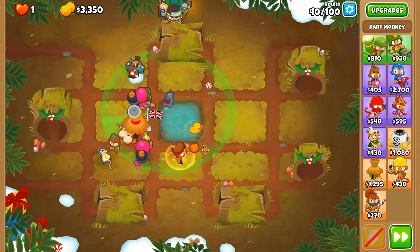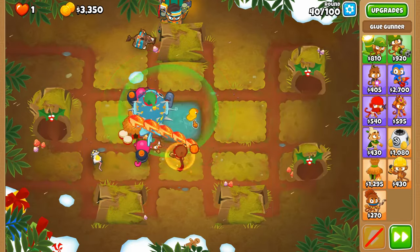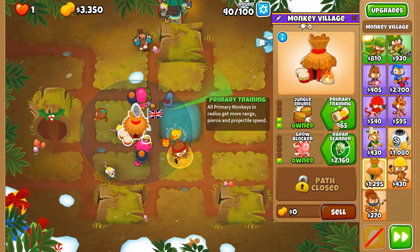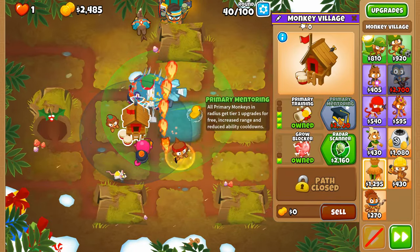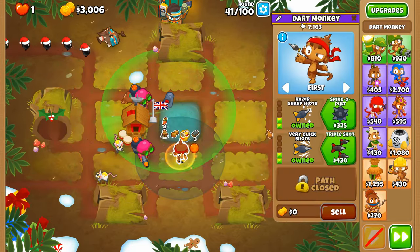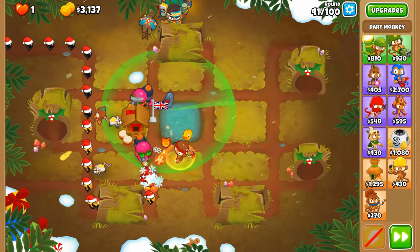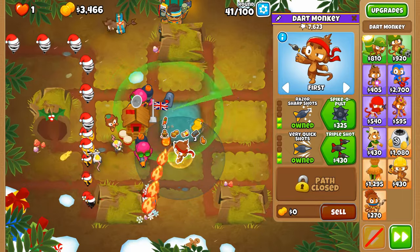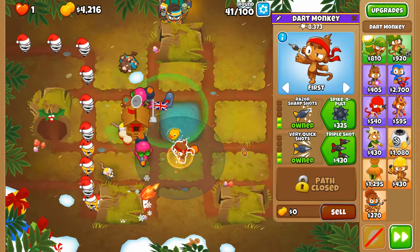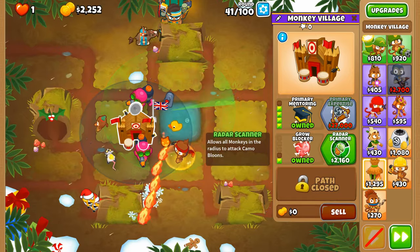Round 40 — we can get Mob Glue at some point but not right now. I'm feeling some Primary Training and then something else along those lines. Do we require Pickles? Not really. Do we require the extra pierce? Not really, now that we have Jerry's Fire. Primary Mentoring and Radar Scanner so that we don't have to wholly rely on this to decamouflage balloons.